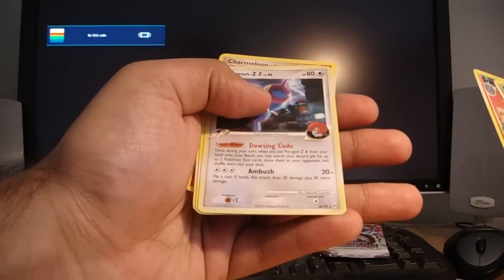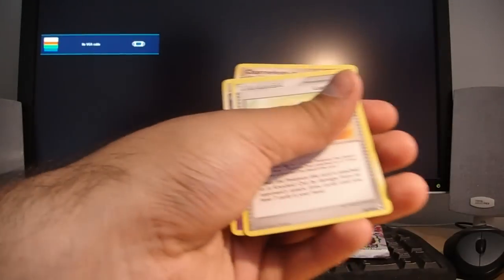So we have a Graveler Reverse and a Porygon Z Rare which is non-holo. Next pack.